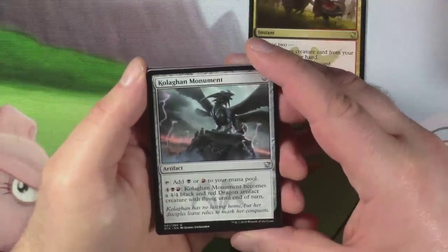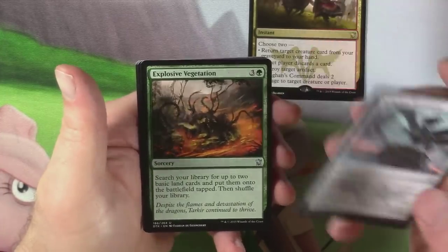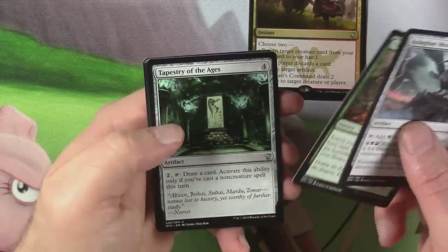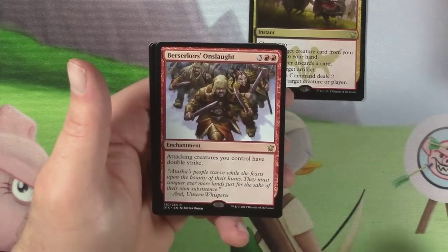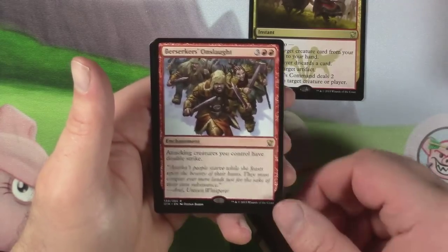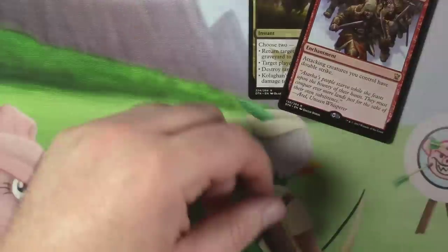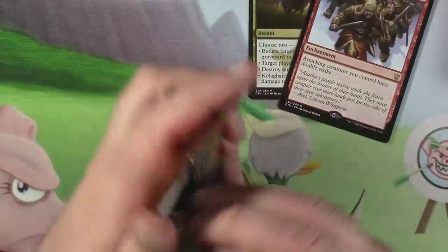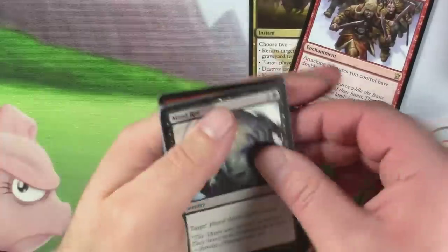Got a Colgan Monument, Explosive Vegetation — glad that got a reprint, really cool — Tapestry of the Ages, and Berserker's Onslaught. Attacking creatures you control have Double Strike. That's not all that good; it's just expensive.